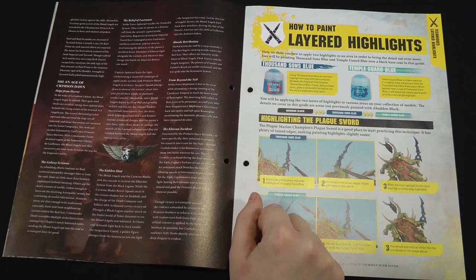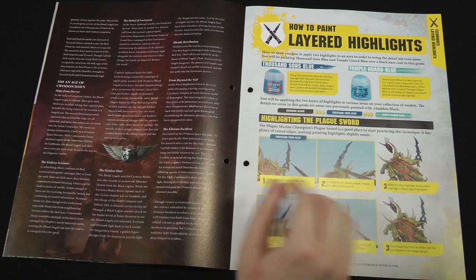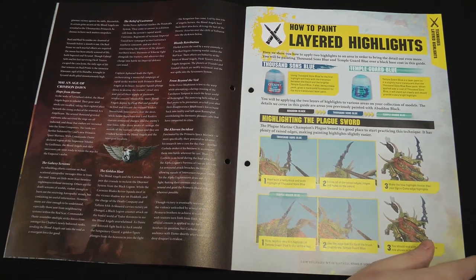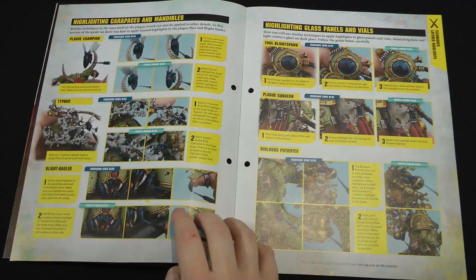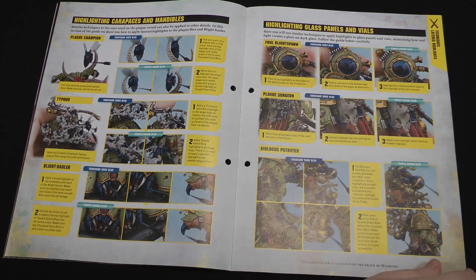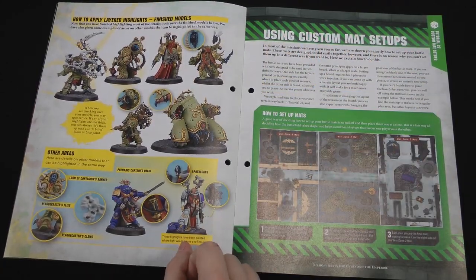We do have a painting guide in this issue, where we're doing layered highlights. Using Thousand Sons Blue and Tempel Guard Blue, you essentially do a thicker highlight of the darker colour, then a thin highlight of the lighter colour on top, just on the extreme edges. There are also some black details that have been missed — things like the Champion's Sword, the Blightcaller's Horns, Flies, glass components generally, and a little for the Space Marine bits as well.